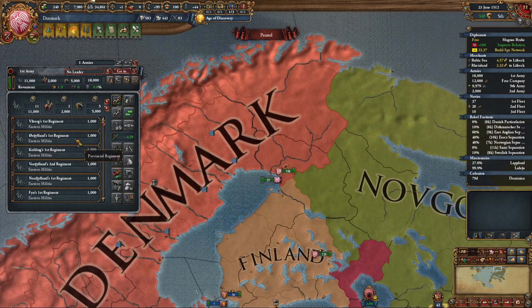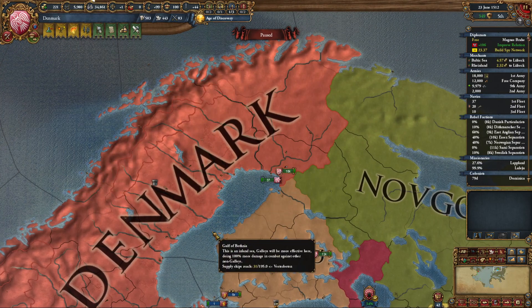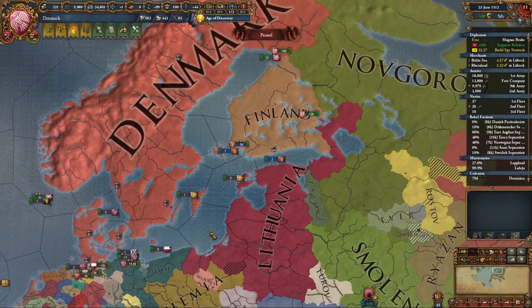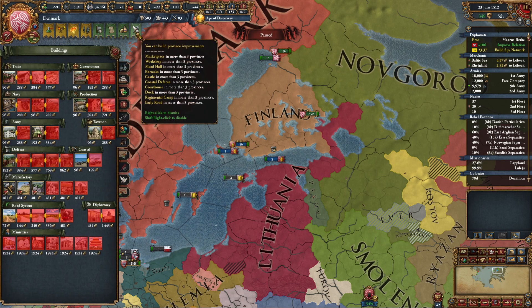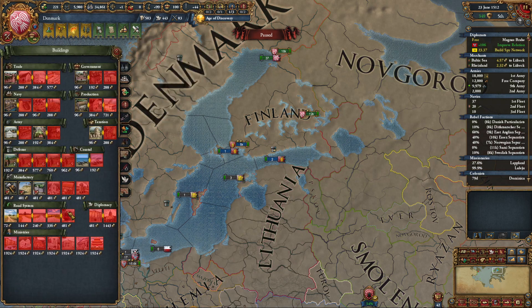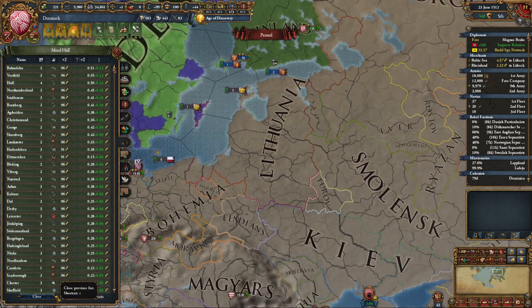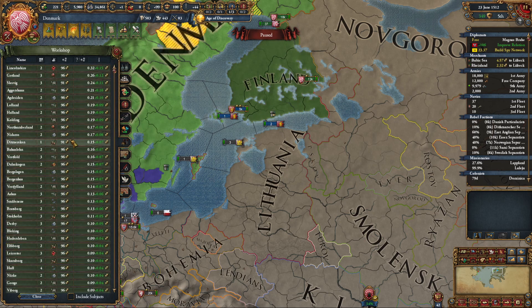A nice 18 stack up here. Let's grab two more — that'll be a nice 20 stack. We have a lot of money, so let's see what I can buy. Some 13s are okay. Let's check the workshops — it's a 15, let's get that done. Let's also check the marketplace.